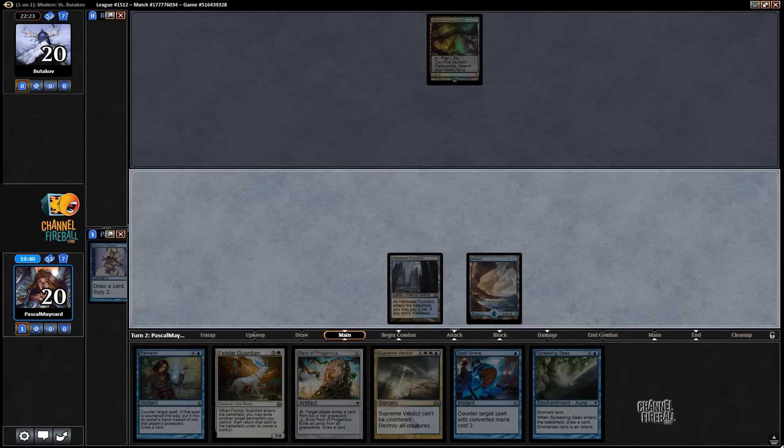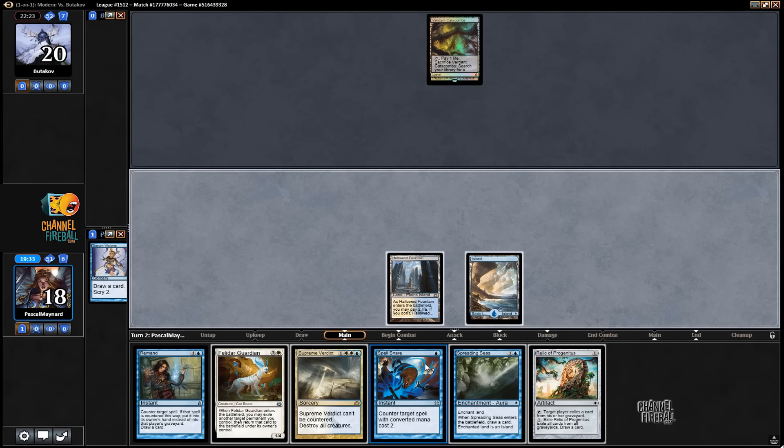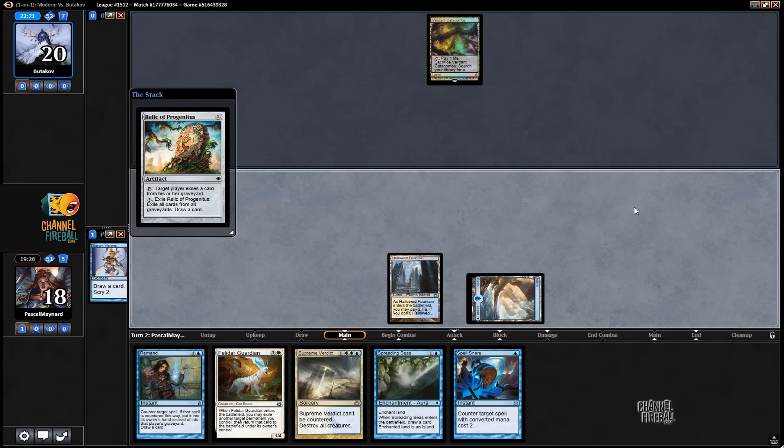I'm deciding whether I want to put that on top — I'm putting it on top. I can play Relic and then have Spell Snare up. I'm probably going to do that. If he does nothing, I might just crack the Relic for the card, because I don't think we want to miss land drops.